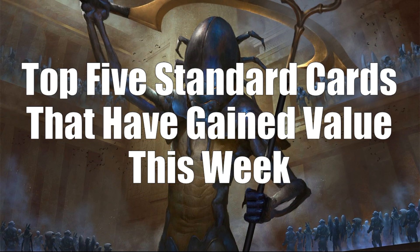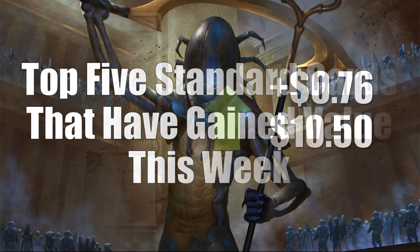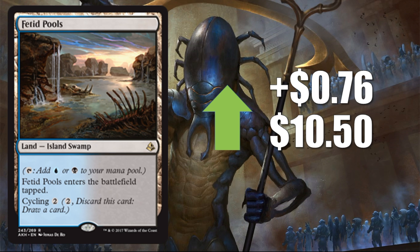Let's move on to the top five Standard cards that have gained value this week. Coming in at number five is Fetid Pools, up $0.76 to $10.50 — breaking the $10 mark, which is quite impressive. This is all about players scrambling to get their mana bases in place for this new Standard and the next few standards to come. Dimir colors are doing exceptionally well in the format right now, so cards like this will see a bit more of an increase than some of the other dual lands.